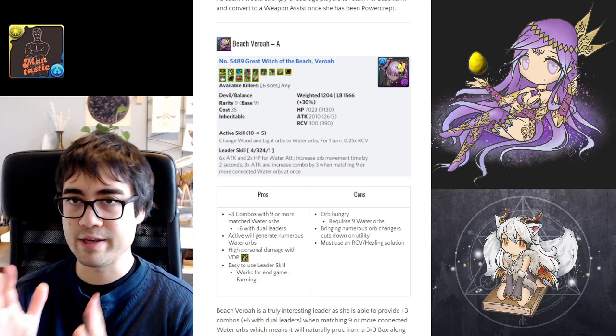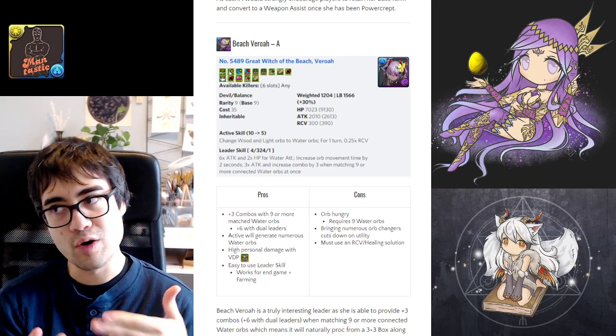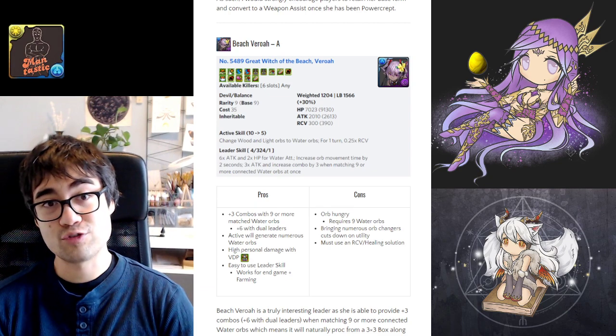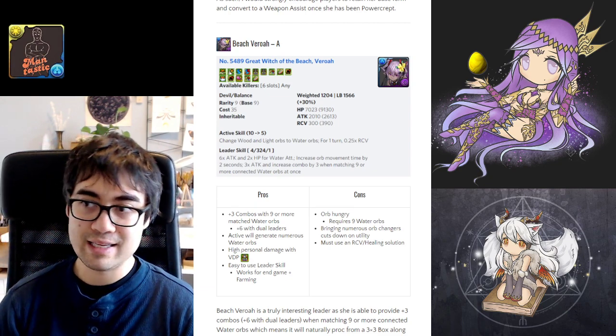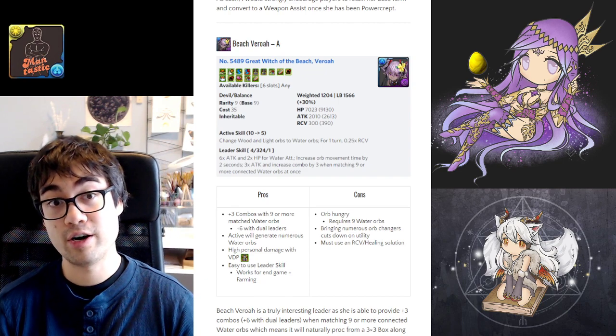Now, relatively speaking, everything is going to go downhill from Beach Planner overall, but there are still quite a few strong cards at the 9 and 8-star rarity. The last of the 9-star cards is Beach Varroa.